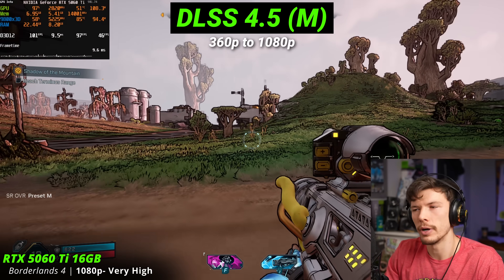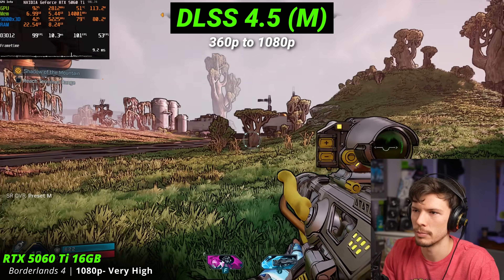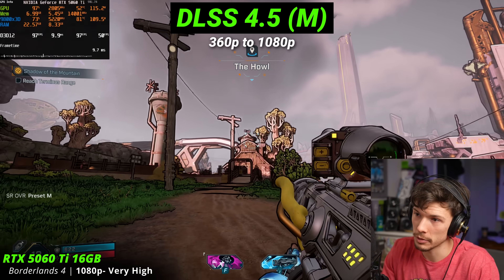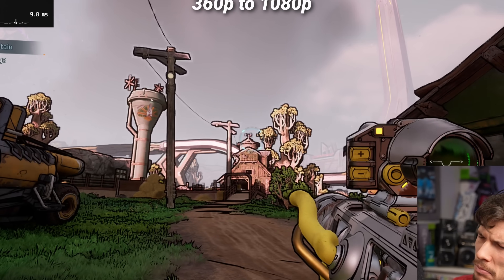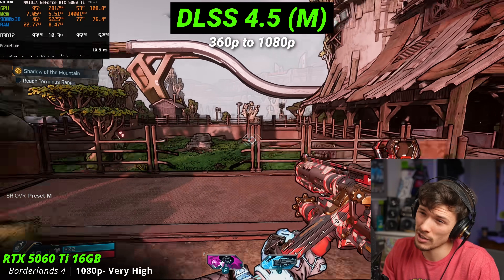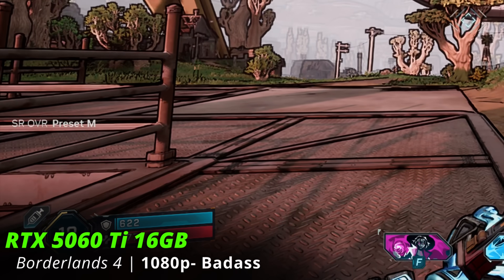I'm playing Borderlands 4 — 360p upscaled to 1080p. The cell shading doesn't really behave properly once you get to this lower resolution. The game is definitely running, but I wouldn't say there are details over there. Debatable if that would be playable, but this is what Randy Pitchford wants you to play anyway. So this doesn't look terrible, and this is probably the best performance you'll ever see in Borderlands 4.